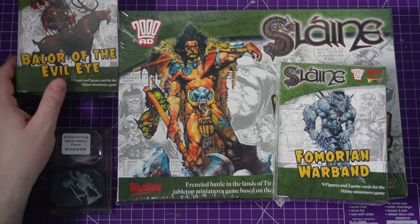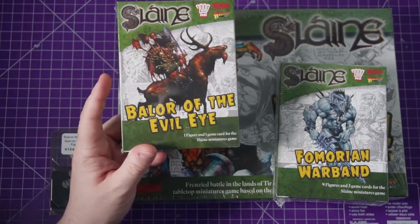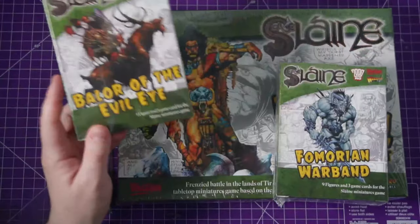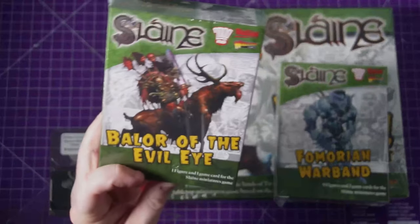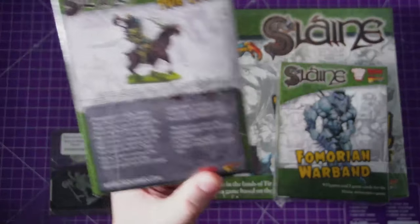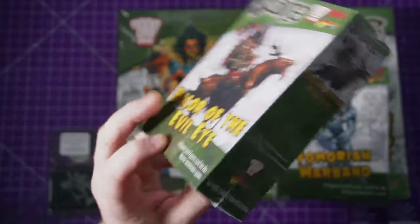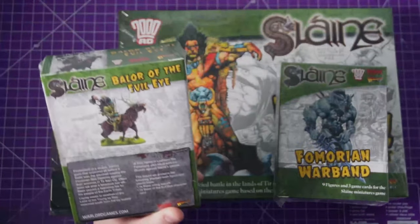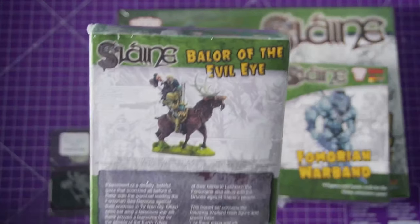I was a big fan of Balor in the comics when I've read 2000 AD, so I knew I wanted him, which meant I knew I needed the Sea Devils. So this is Balor the Evil Eye, riding a giant war elk. I'm so excited to open that one - I think he's gonna be absolutely cool and really fun to paint. I just love the look of it, so cool.